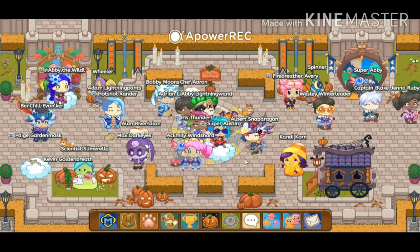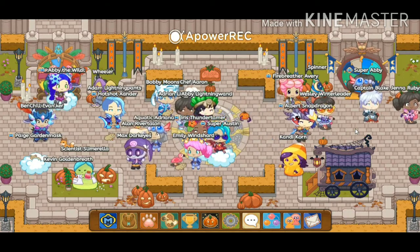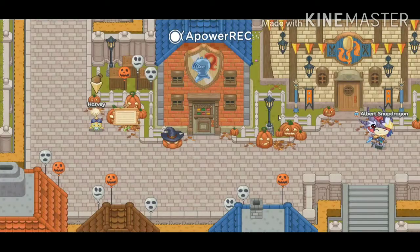So first, you have to find a pumpkin who has an exclamation mark on top of its head in Lamplight Town. Now let's go search for the pumpkin in Lamplight Town, it could be anywhere.